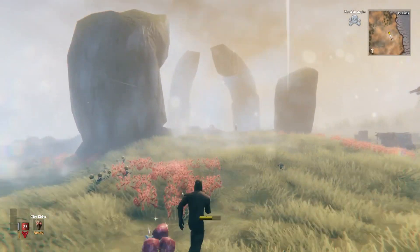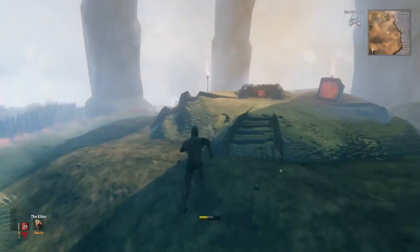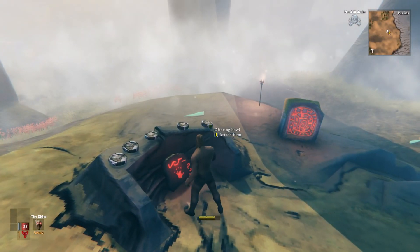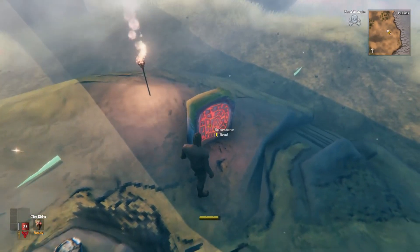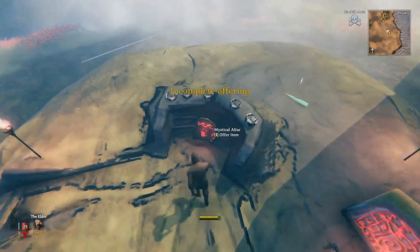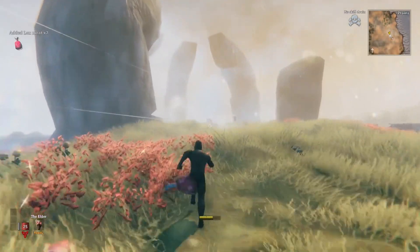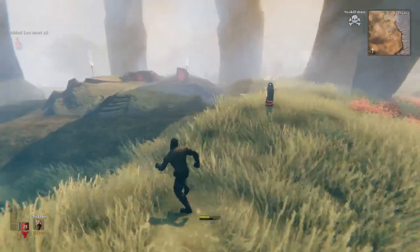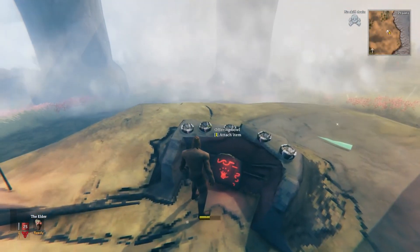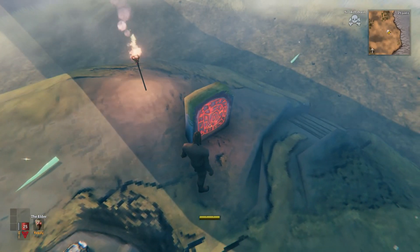Welcome to another Valheim video. In this video I'm going to teach you how to summon the final boss — a very detailed guide on what you need to clear the Fuling camps easier, what I used, and strategies on clearing them out and finding the totems easier. To summon Yagluth the final boss, you need five Fuling totems, get those at Fuling camps, put them on his altar in the plains, and he comes up and you kill him.